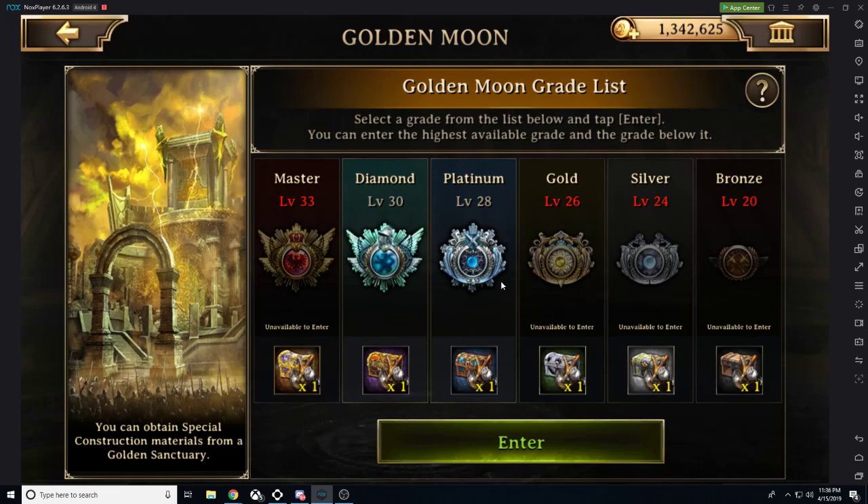You'll notice there are a couple different levels, they have a couple different grades, and there are a couple different chests associated with this. If you are at level 20, you can enter the bronze tier.